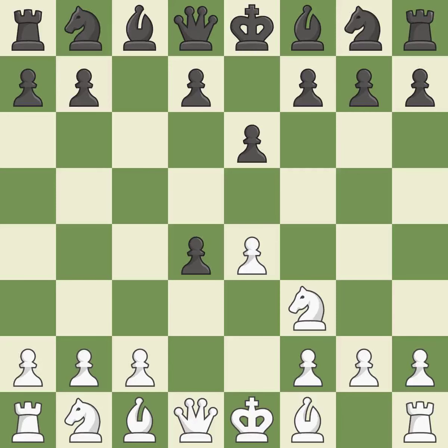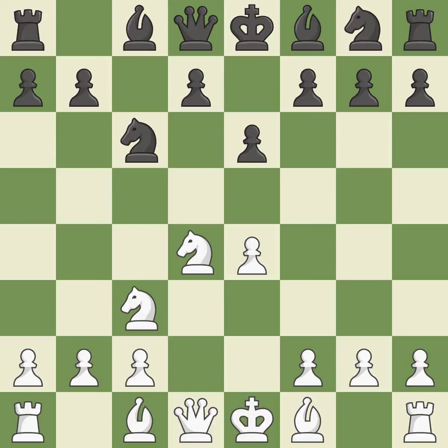cxd4 provides black two key pawns while giving white only one. Nxd4 recaptures the pawn and activates the knight in return for having one central pawn versus black's two central pawns. Nc6 challenges the knight on d4 and controls the e5 square. Nc3 defends the e4 pawn and puts more pressure on the d5 square. a6 prepares the b5 pawn push and stops the white pieces from coming to b5.